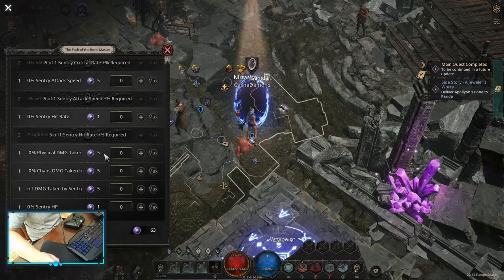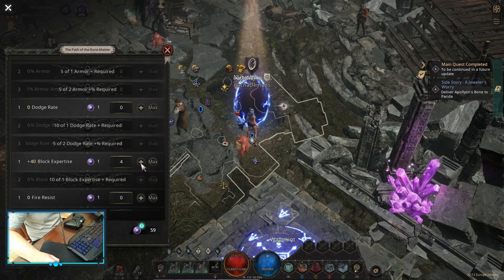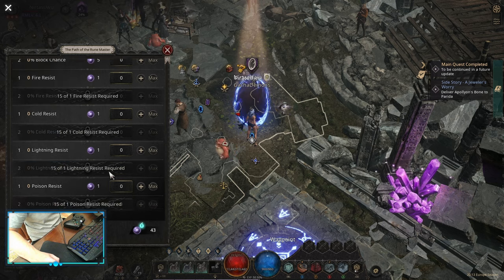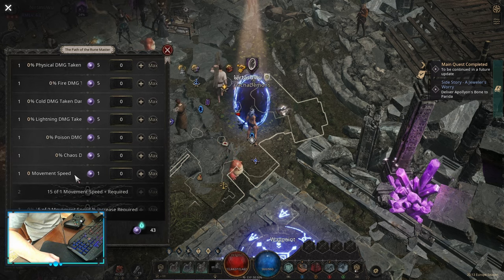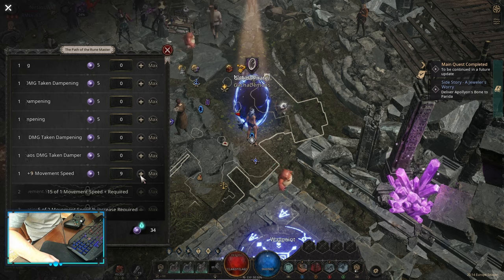For rune mastery points, I basically always do block expertise at the start. You don't need a shield for this to work, and then I go movement speed flat, just to be faster. After that, I just do some damage amps — whatever damage amp works for me. In this case, I was just doing some cold damage amp.